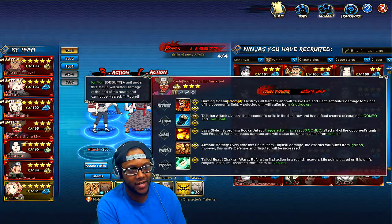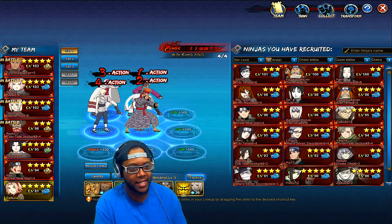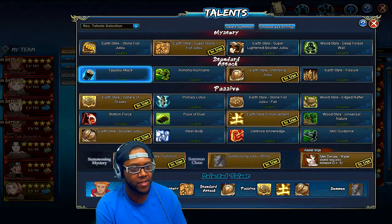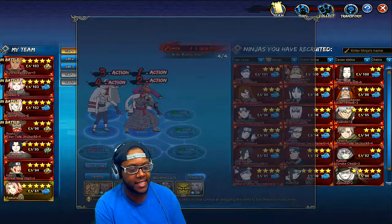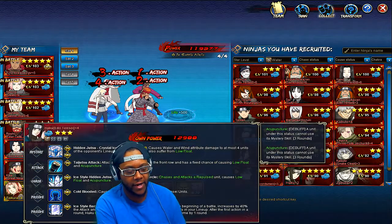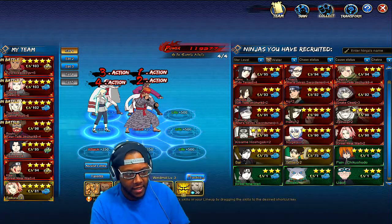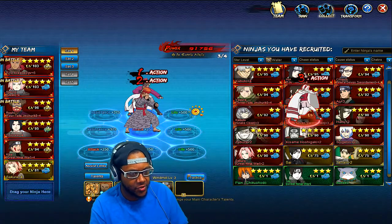With Tsunade this stall team is really annoying — if they attack Roshi, they suffer fire damage as well as your regular damage, keeping the team super tanky. As they attack, Roshi does more damage, so instead of being a pure tank you start building attack. You can stall people out and eventually start doing more damage than they can do to you.